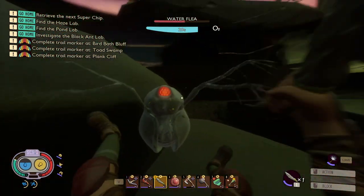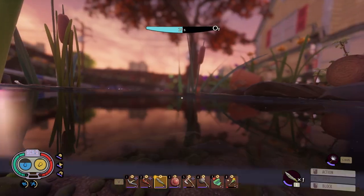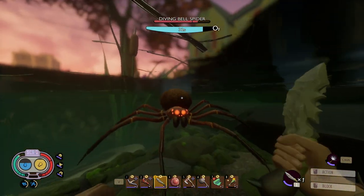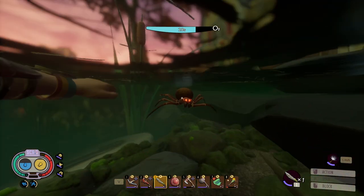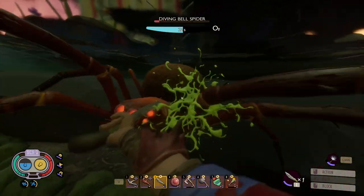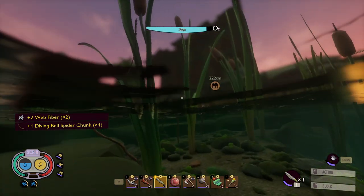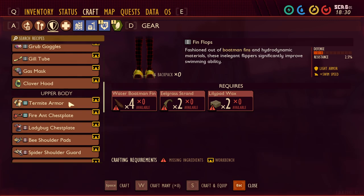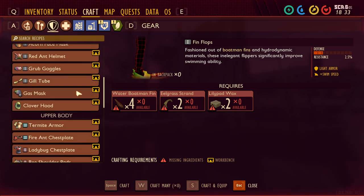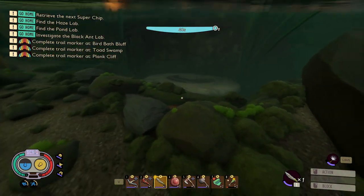We're also gonna get the finflops - very easy as well. Let's fight this spider and see how much damage we do. Oh my god, I do no damage! It actually does quite a bit of damage to me though. There we go - diving bell spider chunk! I think we needed that because the goal is to get the armor, which we haven't researched anything for yet.